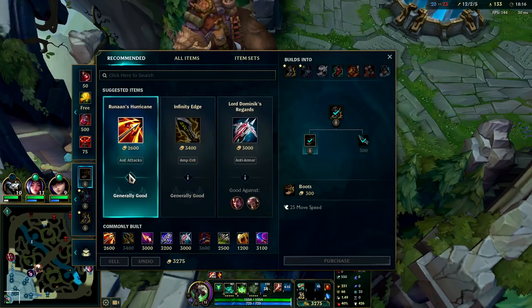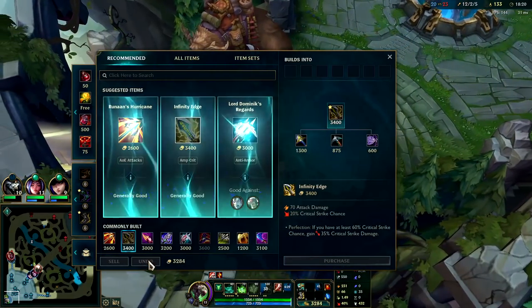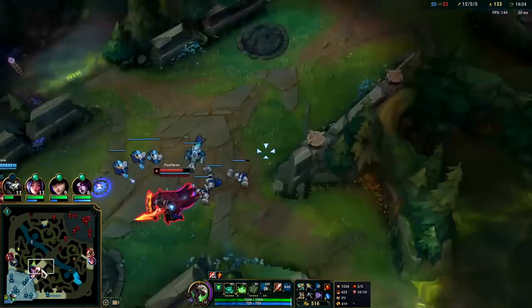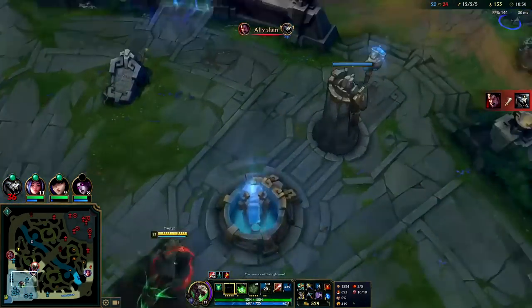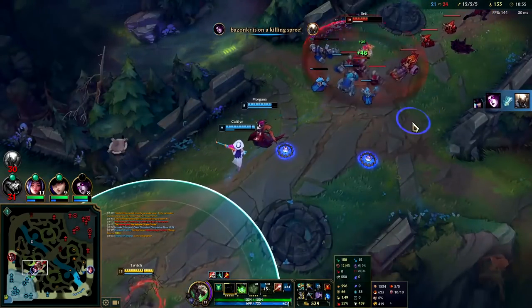At this point we want to go Hurricane into IE. We already have 40% crit, so let's just go IE. We couldn't get the full IE value — we don't even need AoE damage. If we can kill just one person, it's worth it. Hurricane's nice, we just don't need it right now.